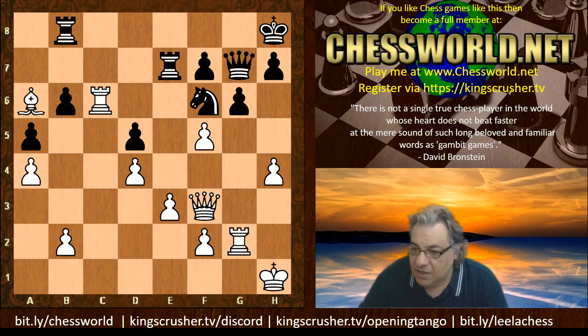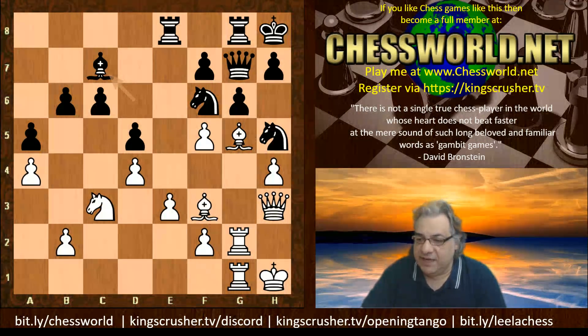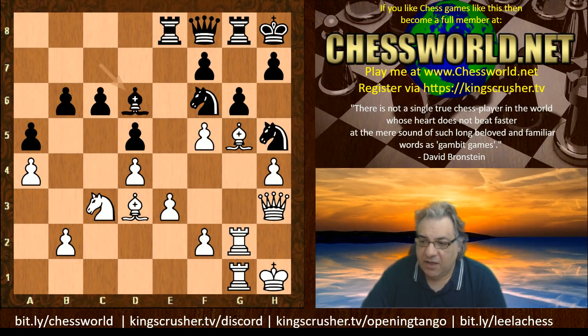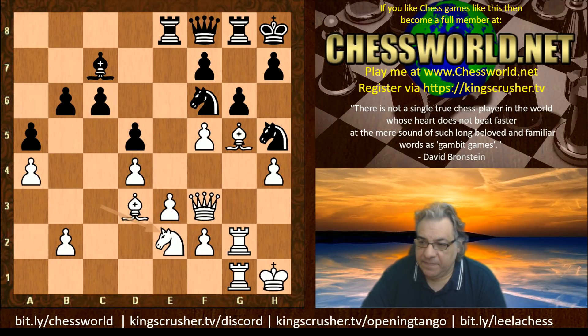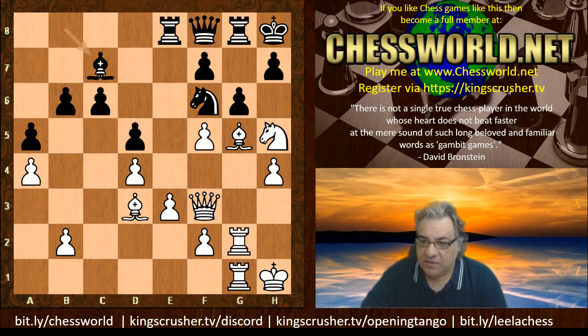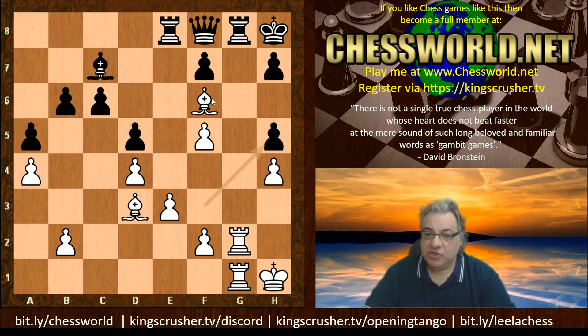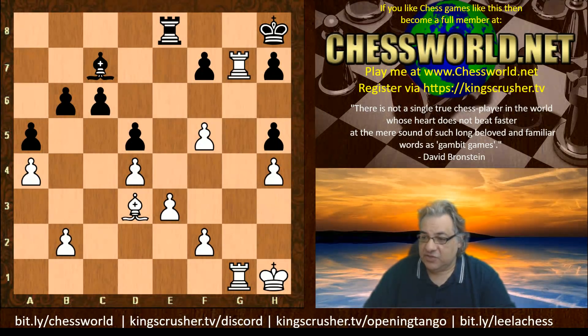So if h6 was not played and instead Bishop c7, the bishop going back to d3, then Qf3, Ne2, Ng3 — and if Bishop c7, Knight takes, Knight takes, white to play and win. I'll give you ten seconds to pause the video — white to play and win. Queen takes h5 — it weakens f6, then Bishop f6 and it's totally winning. White's won a rook etc. Absolutely winning.